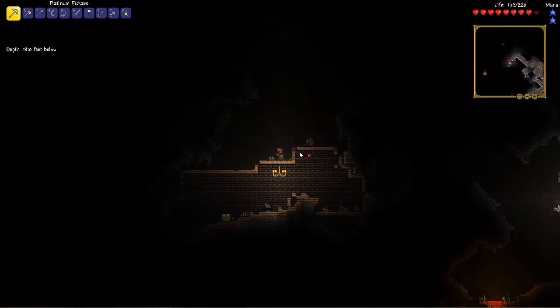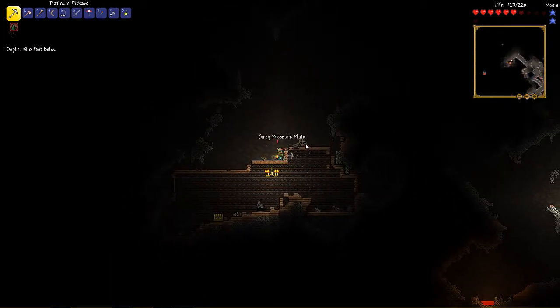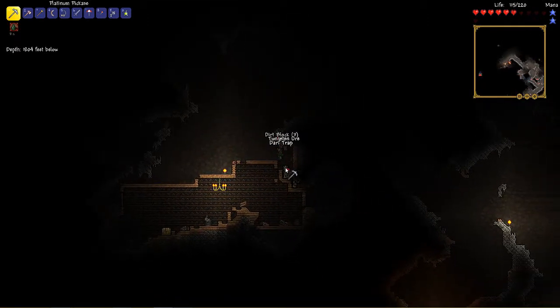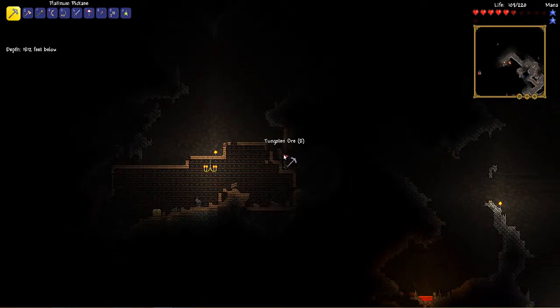Alright guys, I am just caving and stuff, and I found this little dungeon. Let's remove this stupid pressure plate — there we go. Let's get this dart trap, this stupid little dart trap. Let's get this tungsten, and then we'll go for the statues on the chests, which I love.